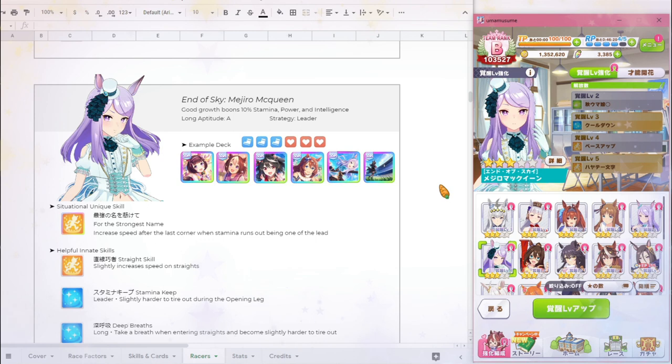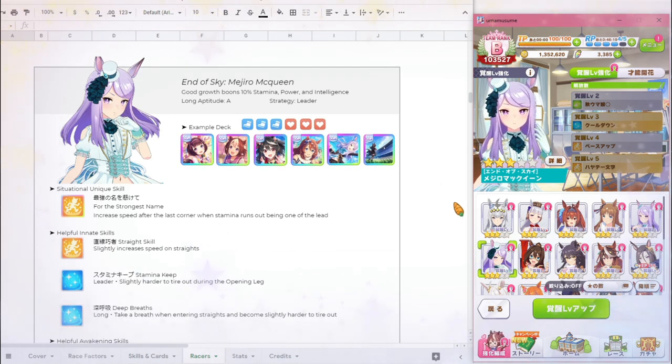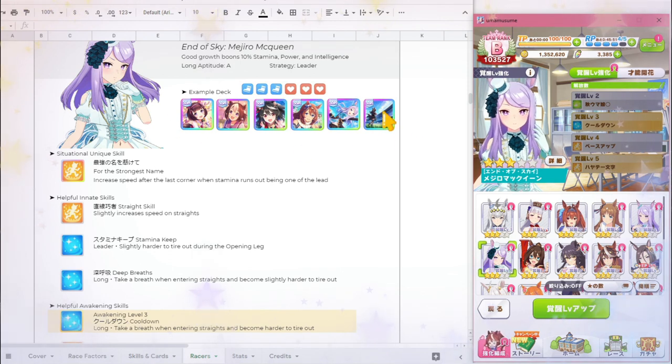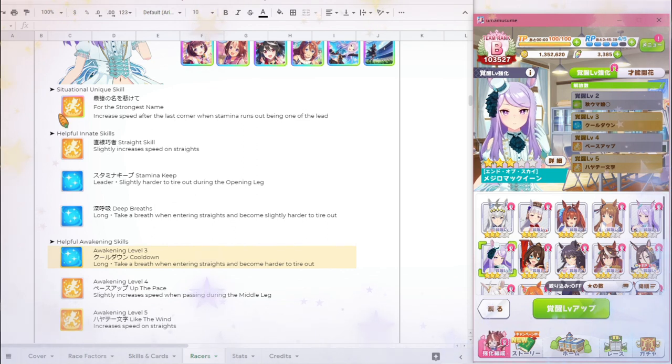The next character with a bigger review is the new or anime collab Meijiro McQueen, also known as N of Sky Meijiro McQueen. She has very similar growth boons to new Tokai Teo — 10% stamina and power — except instead of guts it's intelligence, making it a little more useful here. Her long distance aptitude is already A, so inheritance isn't required unless you really want to push for S. The example deck is the same three speed and three stamina setup, with a leader strategy. She has a ton of recovery skills: Stamina Keep and Deep Breaths as innate skills, and at level 3 awakening she gets Cooldown — which is great since we don't have to go all the way to level 5. At level 5 awakening she can even get Like the Wind as a speed skill if you have the materials.